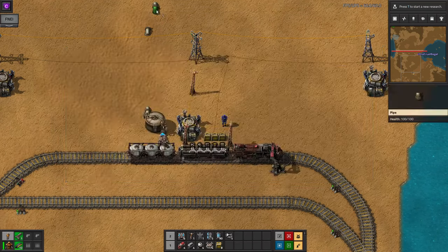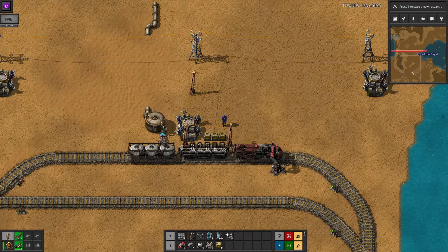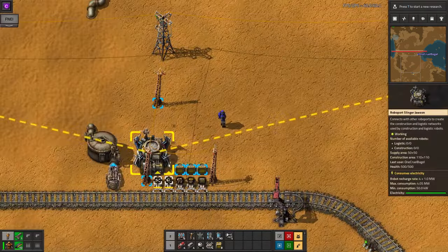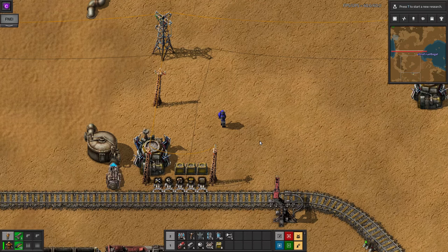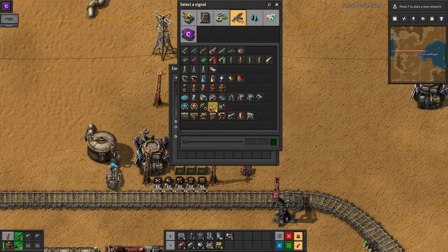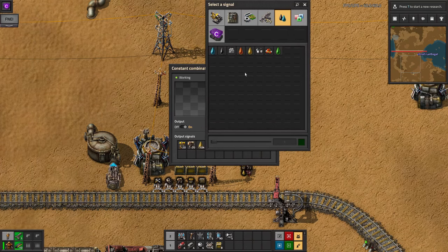There are a number of ways you can organize to make sure that the right supplies are unloaded. The simplest is to use a different filter inserter for each item type. These can be set to run until their box contains the right amount of that item. This is the way I've typically set these stations up in the past. Now I'm going to set up my minimum stock list for the outpost. This goes in a constant combinator as the negative of the number of an item that I want to have. So I'll set minus 20 turrets, minus 20 flame turrets, minus 10,000 light oil, minus 100 walls, minus 100 repair packs and minus 20 construction bots.